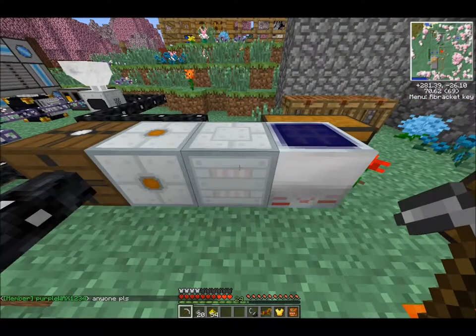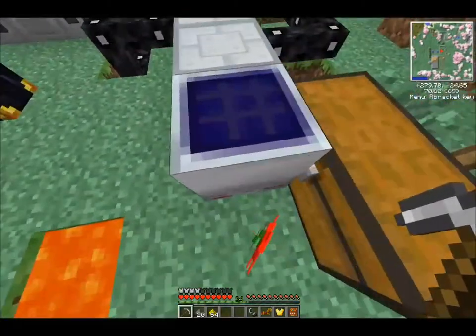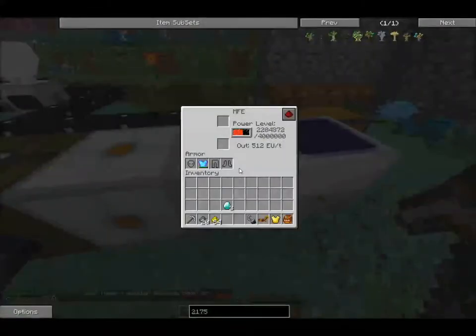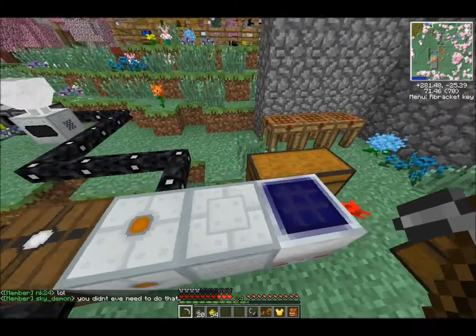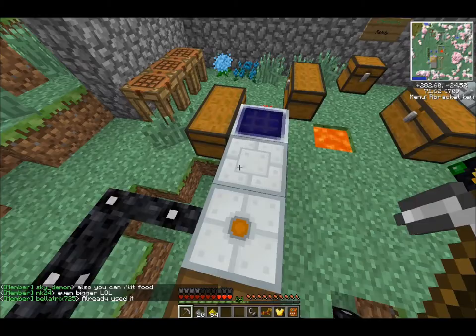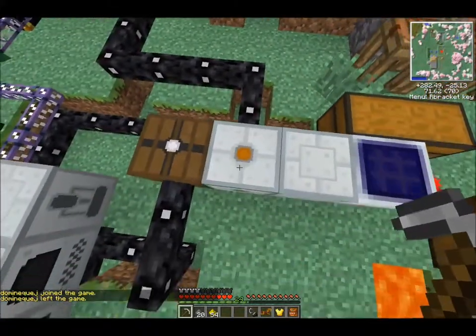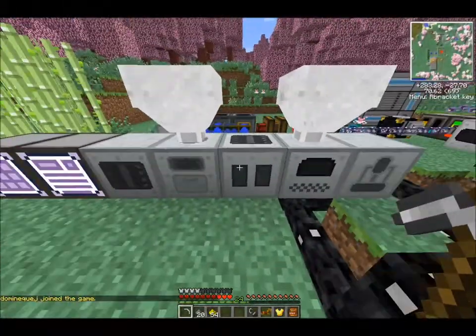I've been collecting a lot of resources and working more on my power generation. What you see here is a medium voltage solar array, which is equivalent to 64 solar panels or 8 of those low voltage solar arrays we've been working with. That's being pumped into an MFE, which is tier 3 of power storage, and it holds up to 4 million EU. These other two boxes here — the one I'm standing on is a medium voltage transformer. The MFE's electrical output is exceptionally high and basically blew up machines if connected directly, so the medium voltage transformer downgrades the power a little bit, and then the low voltage downgrades it even further to work with my furnace, macerator, and all the other machines.